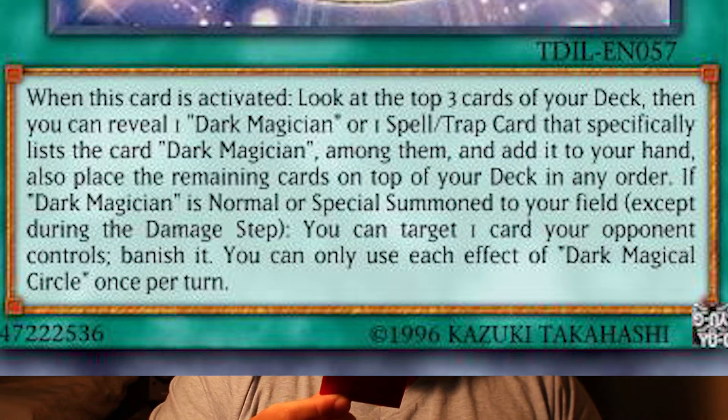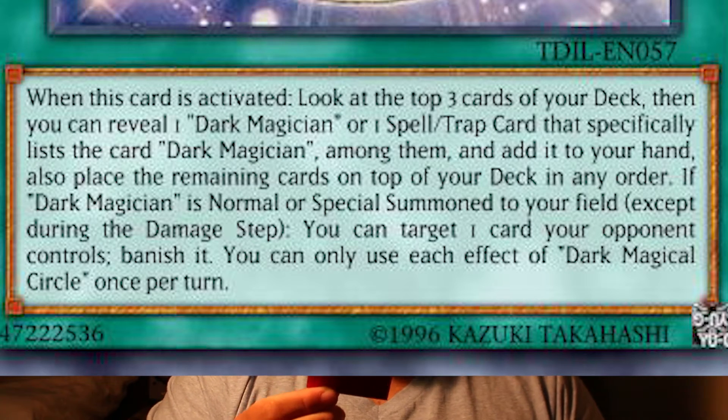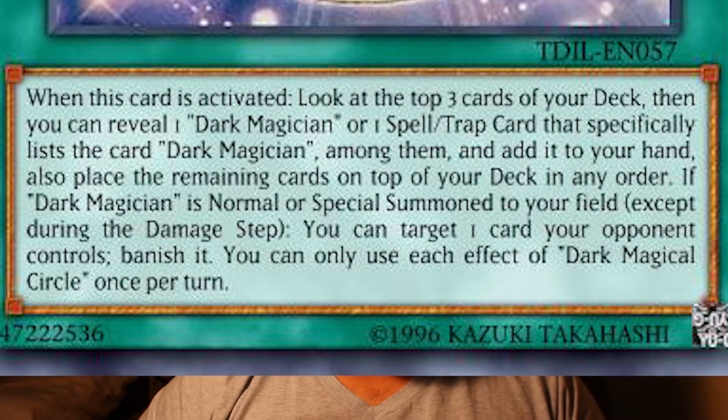If Dark Magician is normal or special summoned to your field, except during the damage step, you can target one card your opponent controls and banish it. You can only use each effect of Dark Magical Circle once per turn.